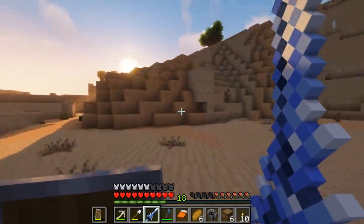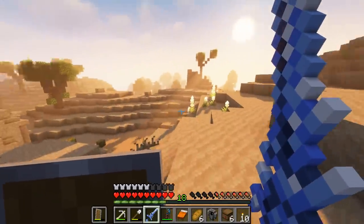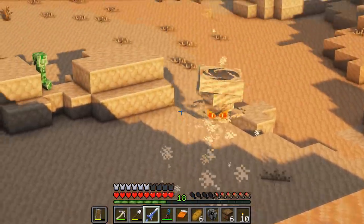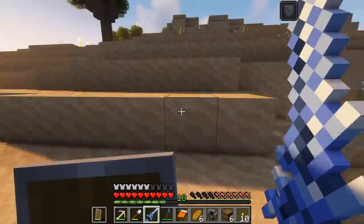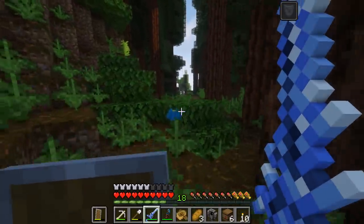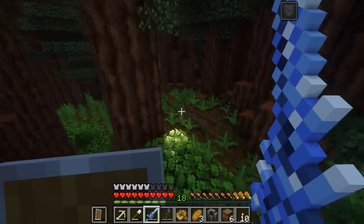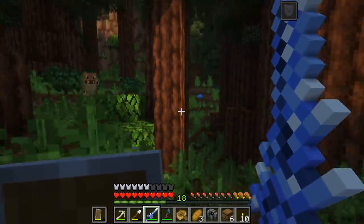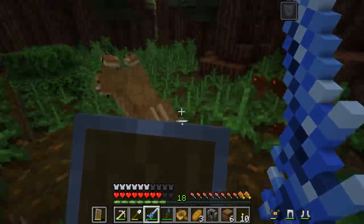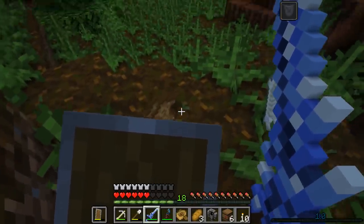Oh, a barrel with loot — bombs, frost slayer with sharpness one and knockback one! Another totem — there's so much good stuff. I gotta take this sword though, I like that weapon. A creeper snuck up on me — there was nothing around to block my view and somehow he got me. Oh, dust devils throwing things at me — we'll have to check those out another day. Only three swings with the sword though, very nice.